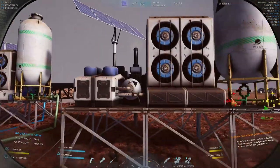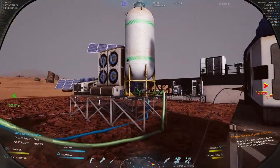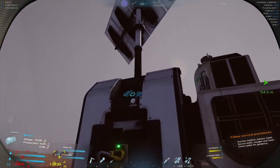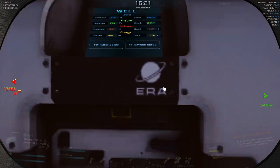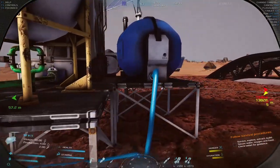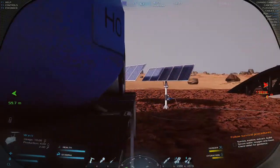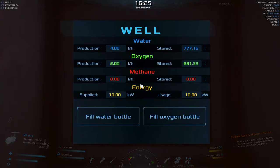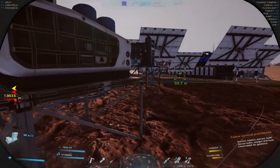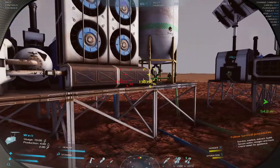Let me go ahead and check my old base. How's my oxygen doing? We could use a top-off. I've got a thousand and then two thousand oxygen. I haven't been producing methane here, but I've got two wells. So this other well — I could be producing methane if I need to.